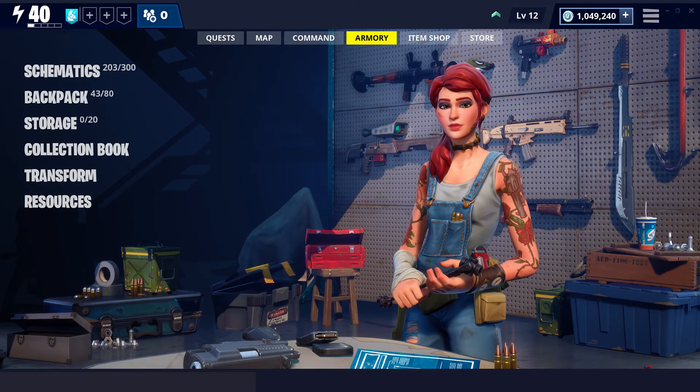Moving on to the armory — it remains the place to access and manage all your schematics, items, and resources, as well as the collection book and transform features. The armory is now staffed by a new character named Clip, your weaponsmith. You'll unlock her as you progress in the campaign. She keeps your most powerful weapon schematics prominently on display. This screen lets you go over your schematics, backpack storage, collection book, and transforming resources.